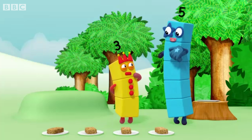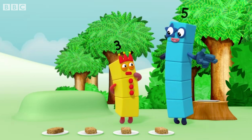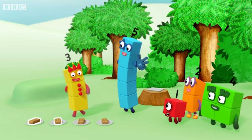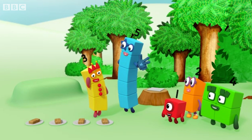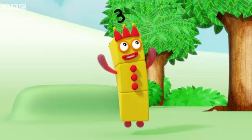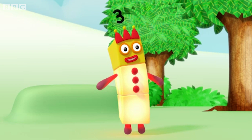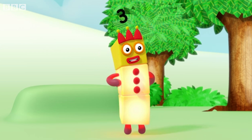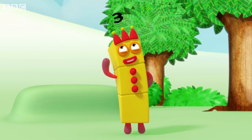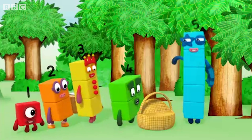Rule three: the last number is how many. When you reach the last thing to count, the last number you say tells you how many there are. Try — you can do it, go on. One, two, three, four. That's the last flapjack. So, four flapjacks. That's right! Oh yeah, I did it! I know how to count. One: count everything once. Two: say the numbers in the right order. Three: the last number is how many. Three rules of counting! All right, let's celebrate with flapjacks — I've packed an extra one for you five. Hang on, it's gone.